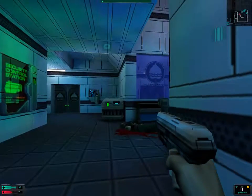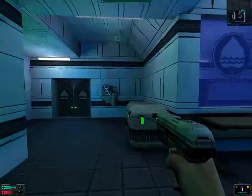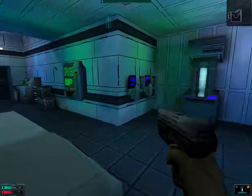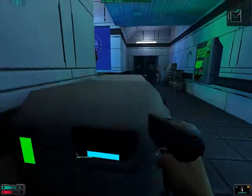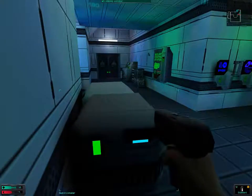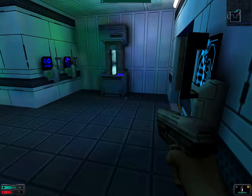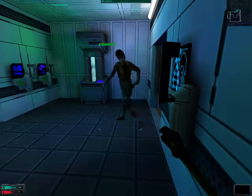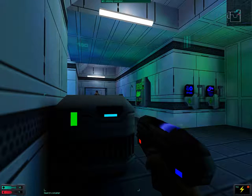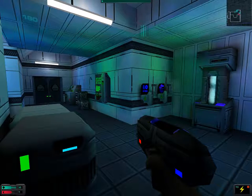There is a security turret and a security camera. I think we shall make a run for it. These crates are empty. And when we come back folks, we shall try to disable the security system. So until next time folks, until then.